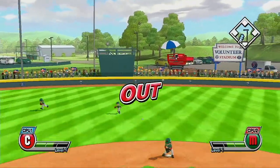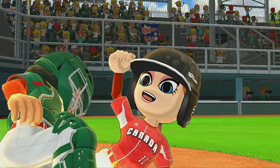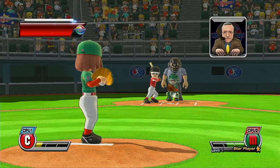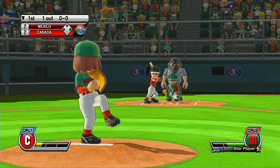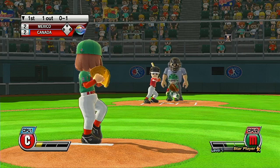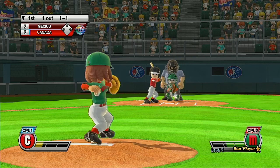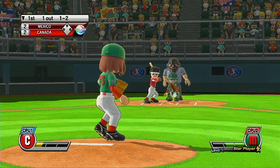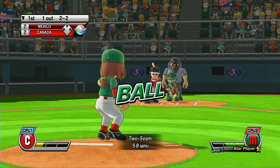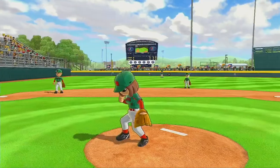Fly ball to center. He's got a play on it, and makes the play. Batting cleanup at shortstop, number 23. It's a new ball game. We're all tied. Ball. Good eye. Ball. Pitcher put some steam on that fastball. Strike three. Good control. Strike three.